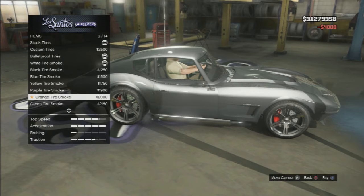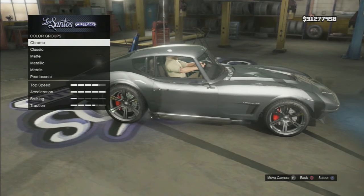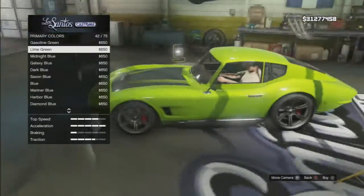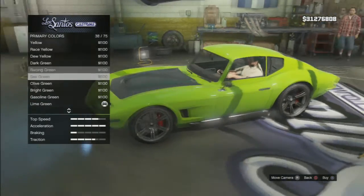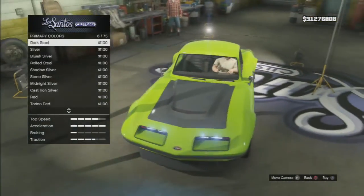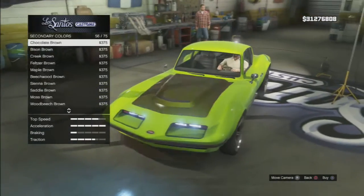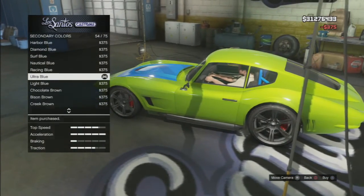Bulletproof tires, and yellow smoke — let's go. I hope you guys enjoyed the video. Make sure to drop a like if you liked it. I think I'm gonna go green this time — I never have green on my cars. I'll try a fluorescent to see if I like it for green. Nah, I don't think so. For the secondary color I'm gonna go with a nice blue — look at that, that looks sick.